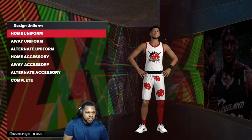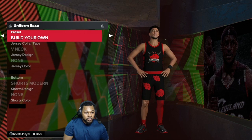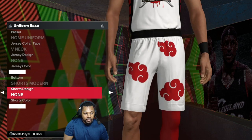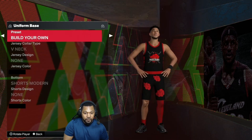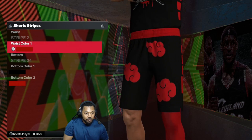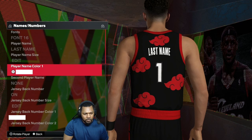The home jerseys are done. For the away jerseys, hit Home and then turn these black right here. Once you turn that black, they're going to look exactly like this. Then all you have to do is change the waist color to that Sixers red, and the name you gotta change back to white.